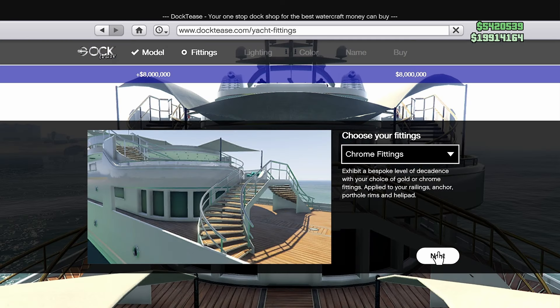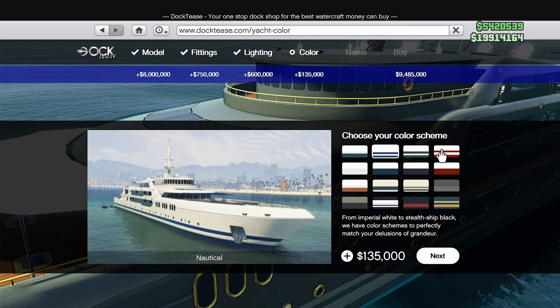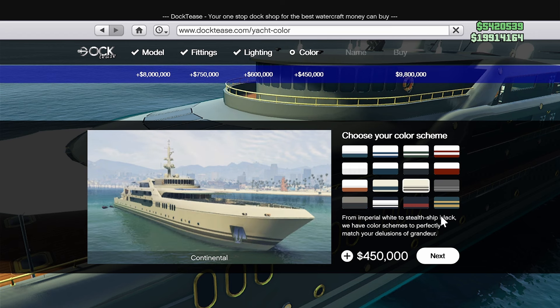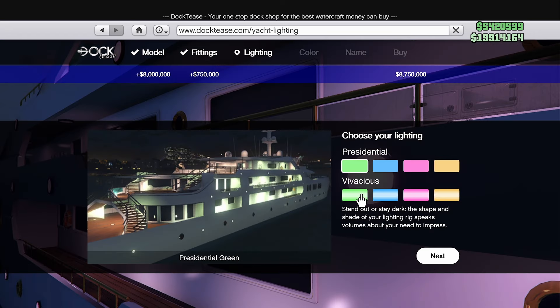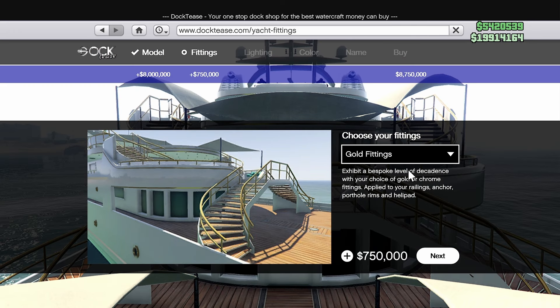Okay, so you'll see that the first customizable option are the fittings. I think it's pretty funny how these are set up because the color scheme, which is actually the third page of the customizable options, will have the biggest impact on what the yacht will end up looking like. It's almost as if they want you to spend all this money then realize, wait, this looks awful. Let me spend even more changing it 10 more times. So to at least try and avoid that outcome, I recommend working backwards from the color scheme, then tackle the lighting page, and then come back to the fittings.